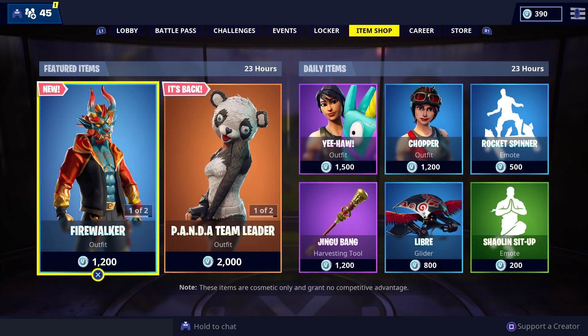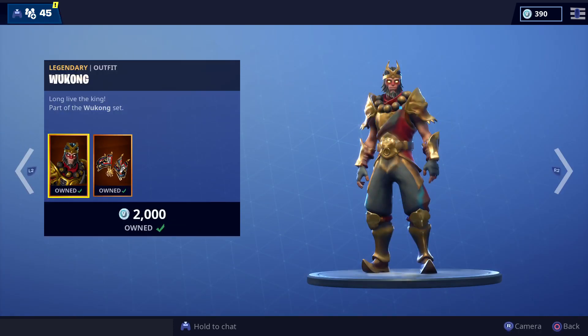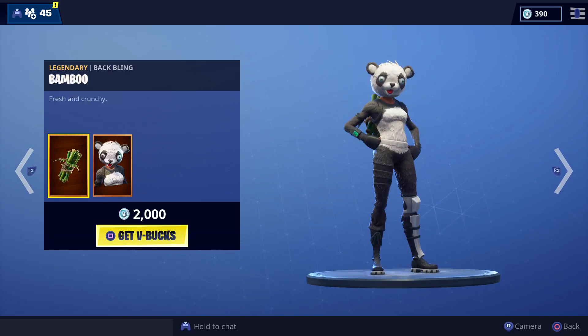We have the Firewalker back in — that's weird since it just went out of the featured items, but it came back in with its pickaxe. We have Wukong back in the store; not a great skin, but the back bling is pretty nice, and the Bamboo Panda — not bad.